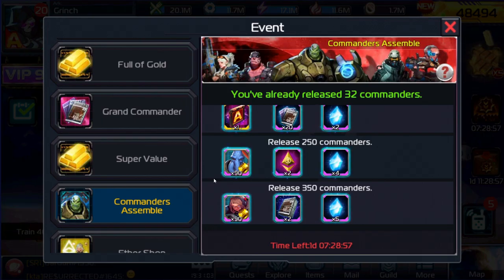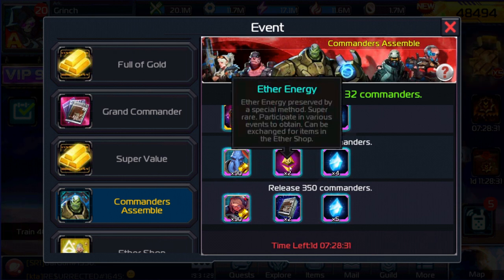To go along with the targeted release event, we've got the Commanders Assemble. These events usually coincide together. You're going to have Chief and Lady and the Beast medals. I wouldn't really worry about getting these Commanders. The best thing you can possibly get from this is going to be the Aether Energy.